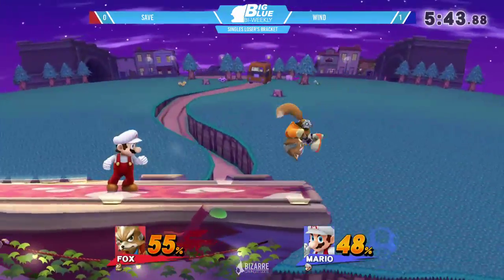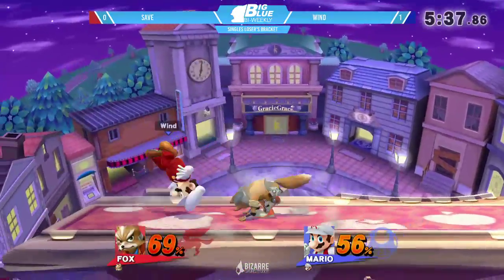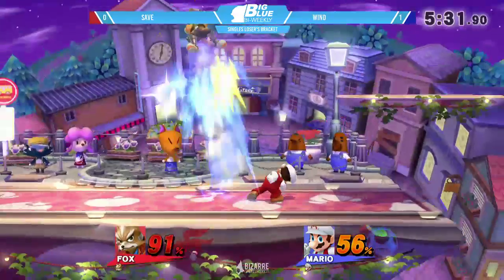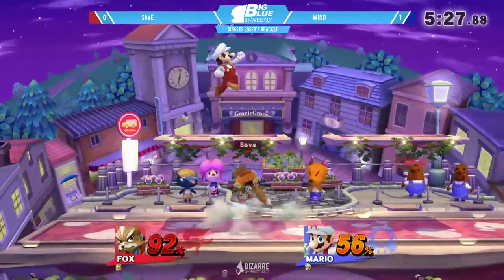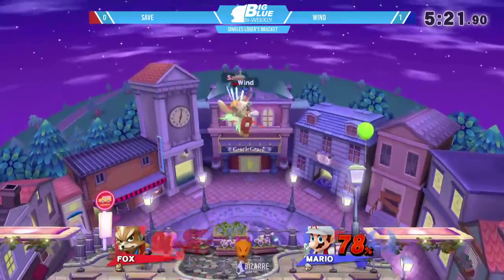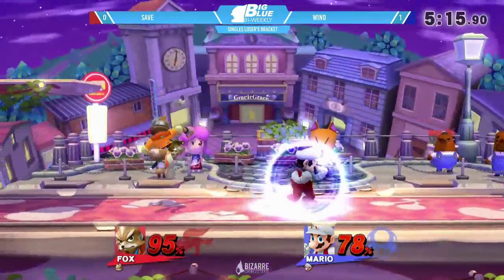He spot dodges — nice spot dodge on the grab, but no side B back to the stage. Nice forward tilt to punish the down air. Win is just throwing out a lot of double fairs because he can just throw it out — what can Fox do to really punish it? Doesn't seem like any character can really punish it. Up air — it came down with a down air. Smart. And this is kill percent for both characters here on Town and City.